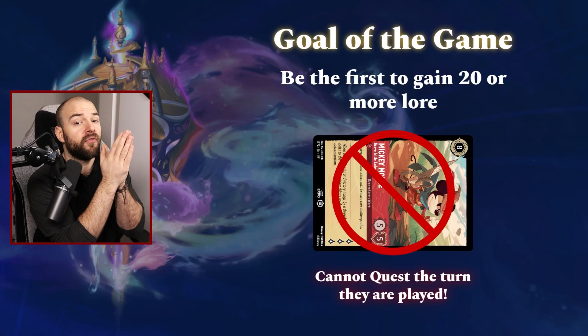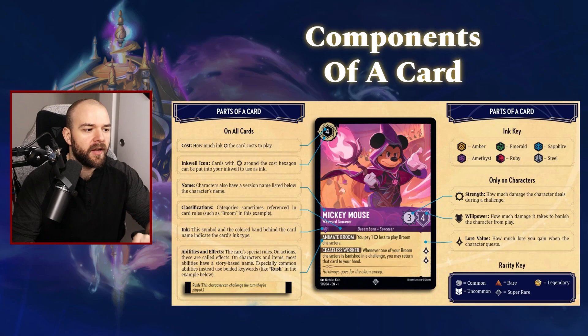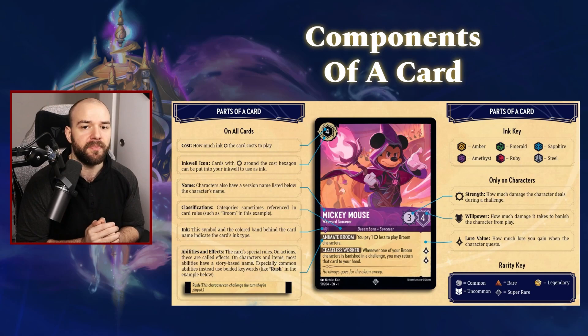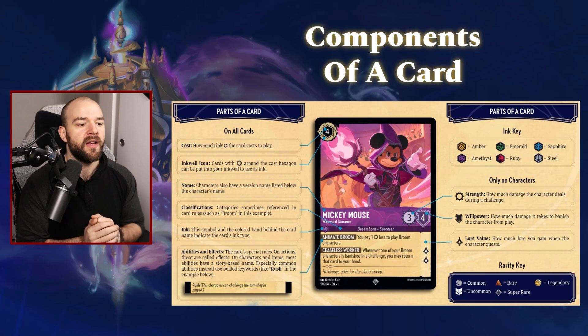So to go further, let's jump into how a card breaks down — what are the different components of a card? We'll go over the different card types and then break down what a turn looks like. Looking at the components of a card, it's generally standard. On every single card, the first thing you have to look at is the cost — that is the number at the top left corner. That tells you how much ink you need to spend to play the card. The inkwell icon is a little spiral around the cost marker, which tells you that card can be put into your inkwell to help you pay for other costs.